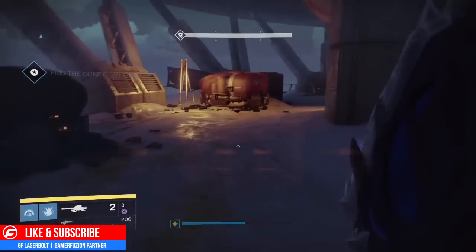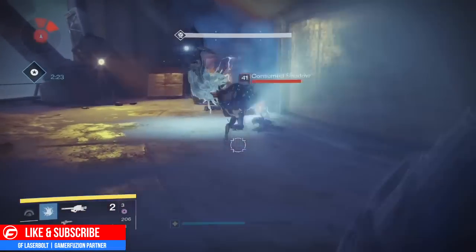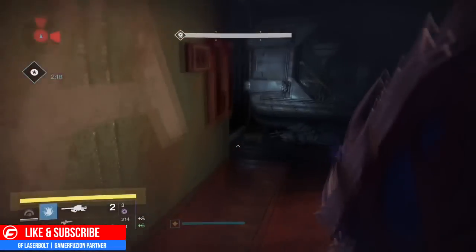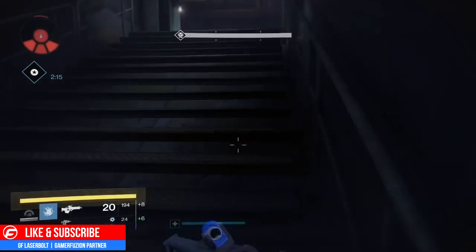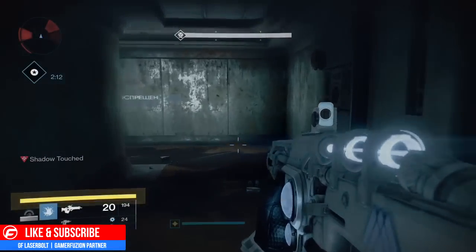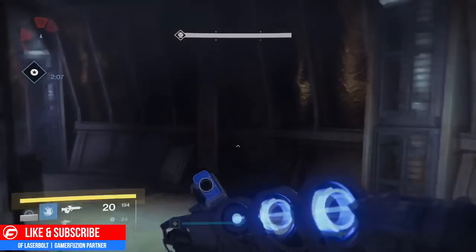Just have a rocket launcher or a nade — for example I'm using my Stormcaller so my nade can bomb them — and just keep running fast. You're also going to want at least some heavy ammo, because at the end of this mission you're going to encounter three witches that you have to kill very quickly before the time runs out, so make sure you come prepared.